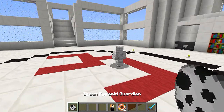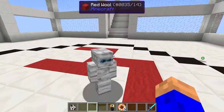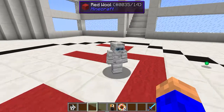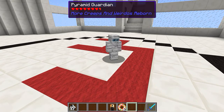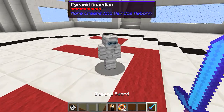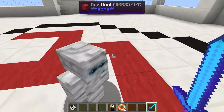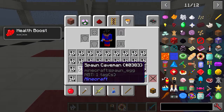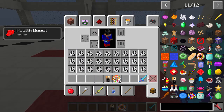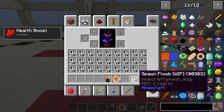Now let's spawn a pyramid guard. He's got quite a few health points and he's got a spooky old voice. He is one scary dude.